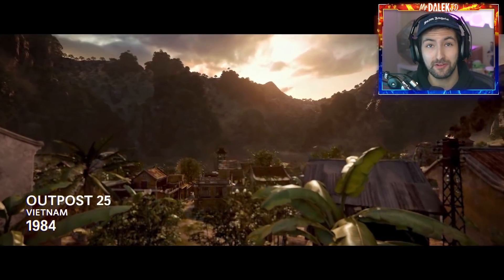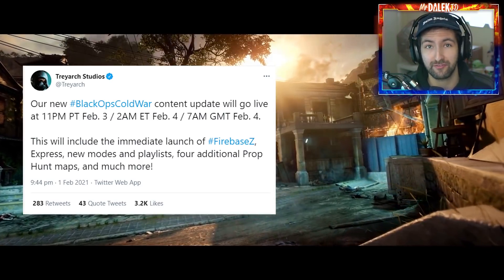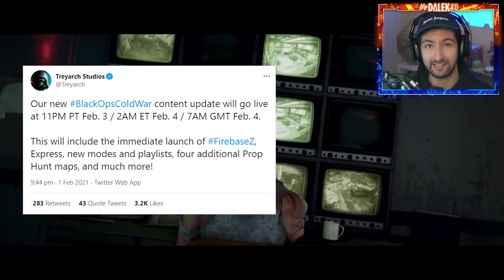Up until now, we've had no idea what time on Thursday this map's dropping, so we can prepare ourselves for either an early morning or a late night launch, as well as when we're going to be able to hunt the Easter egg and when they're going to enable the Easter eggs on the map. Treyarch has told us that the update for Black Ops Cold War that's going to include Firebase Z is going to be releasing at 11 p.m. Pacific Time.